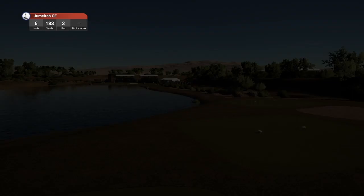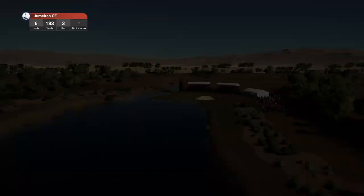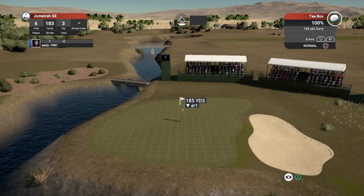We are moving up the leaderboard — currently in the top 21. Matsuyama is making moves, as is Peters the Belgian. A really strong leaderboard — this is an event for the top 50 golfers in the world rankings. Hole number six is a beautiful par three playing 183 yards. We are going to drop down to the seven iron here.